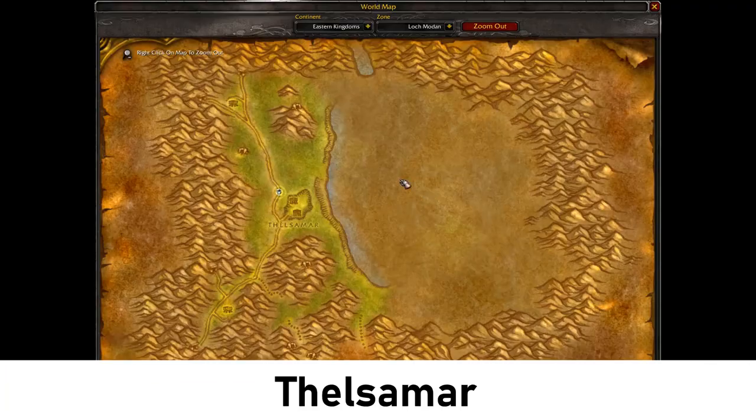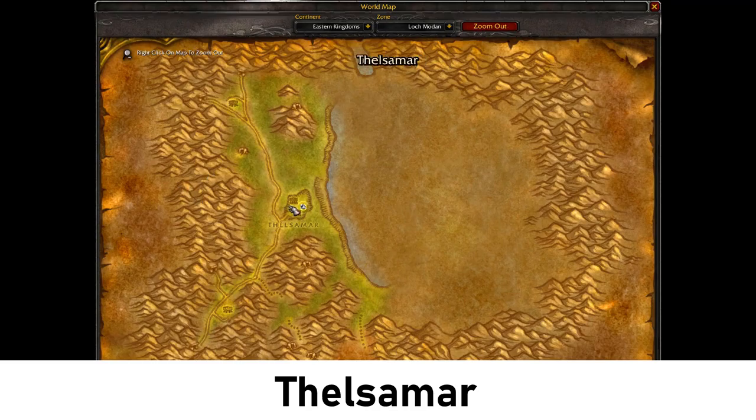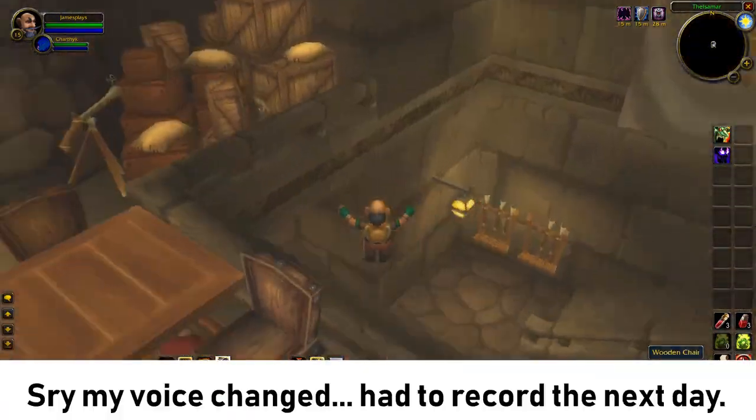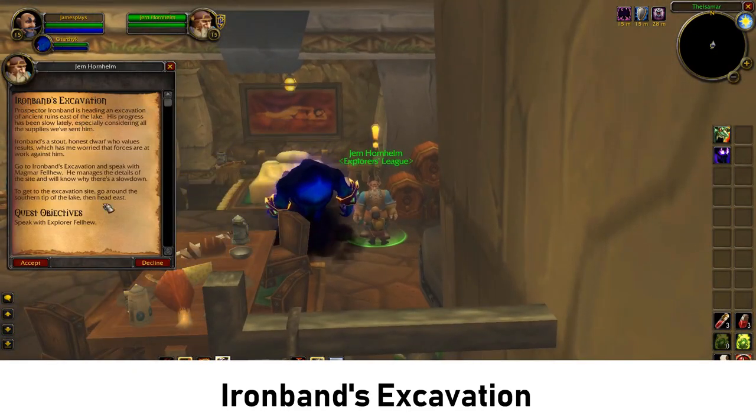Now we can walk back to Thelzamar. Looking at the map, we can see we've basically completed the whole western side of Loch Modan, and now it's time to look at the eastern side. We are back in Thelzamar — once again go into the last house on the right side. Downstairs you can pick up this quest: Iron Band's Excavation.